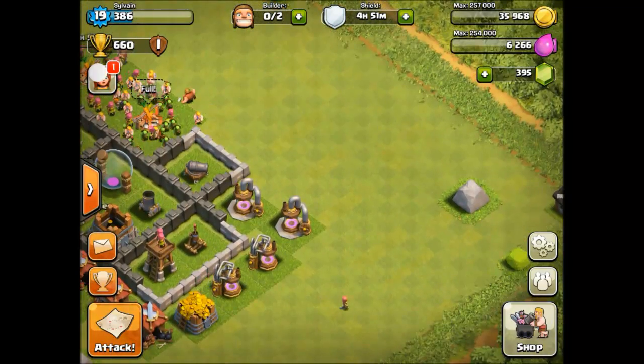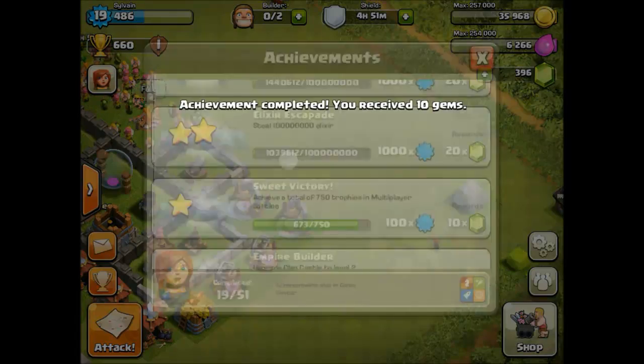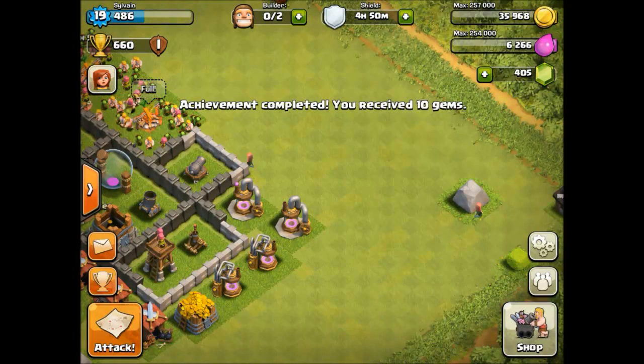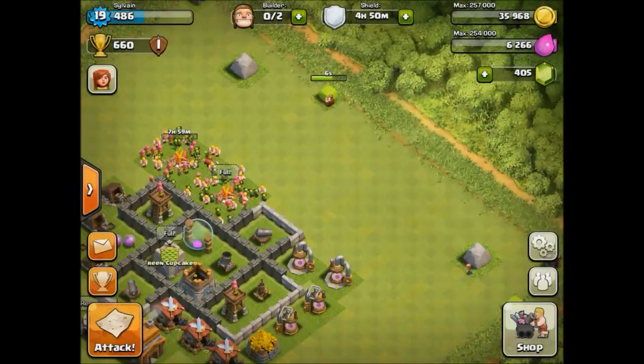Let's remove this bush here. I also have a new achievement. We have 405 gems, which means we are only 95 gems away from the 3rd Builder's Hut. But we have lost connection to the servers, which is very strange.